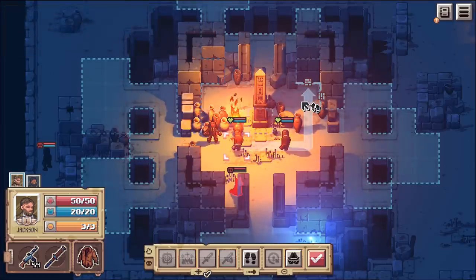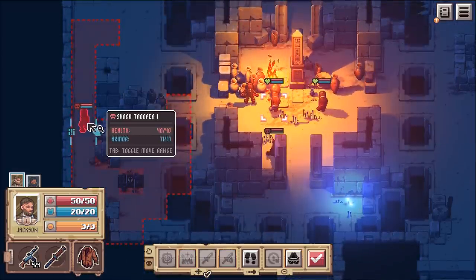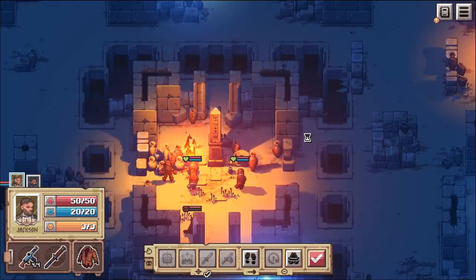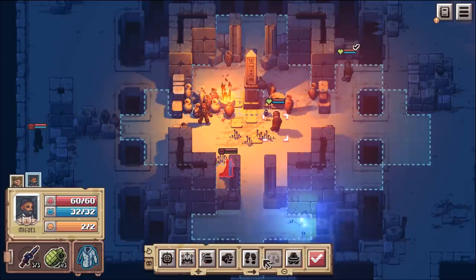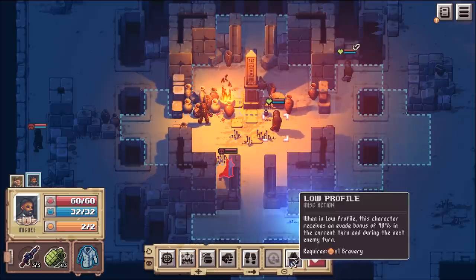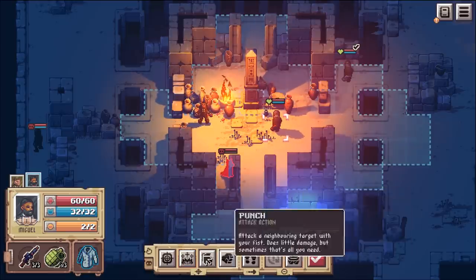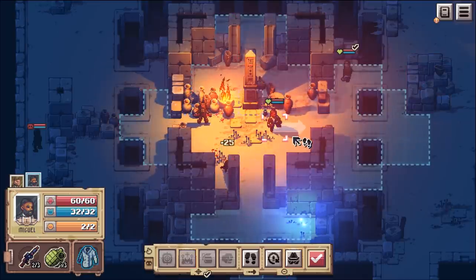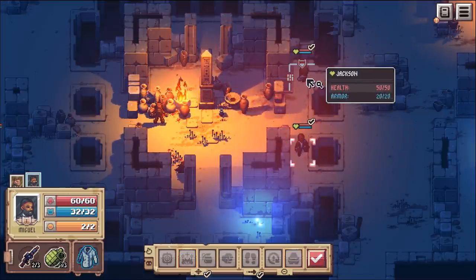We can actually move after the attack, which is great. There are only two more guys with guns that I really have to worry about. I want to get Jackson out of harm's way, so we move him up here. The other guy has grenades, burst fire, and a punch. I'm going to do a regular range attack on the dog - I don't like shooting the dog, but what are you gonna do.